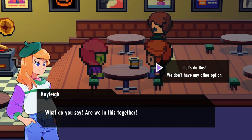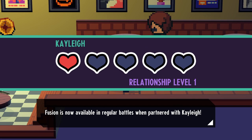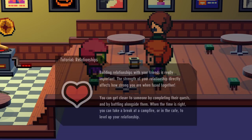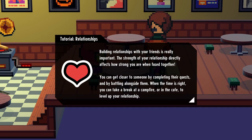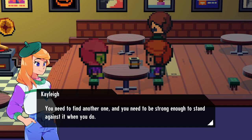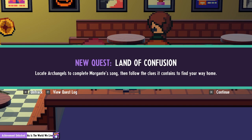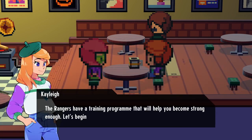Kaylee sits us down at a cafe and we have a chat. We get a notification showing our level 1 relationship with Kaylee, and now we can fuse in battles. Fusion requires a resource called gorge, so you can't just fuse anytime. Fusions can happen between any two monsters, so there are around 14,000 possibilities, and even the order matters — we could have had a Sura Bomb instead of a PomNade.